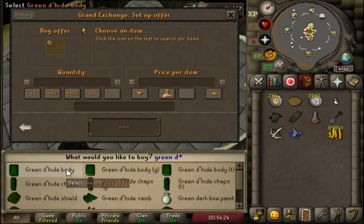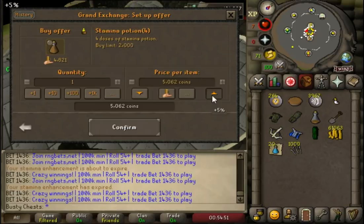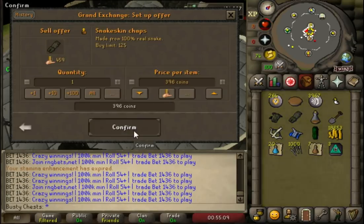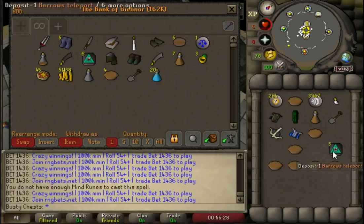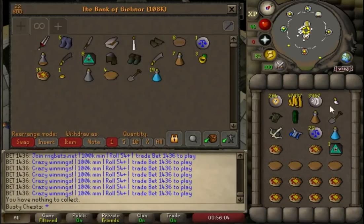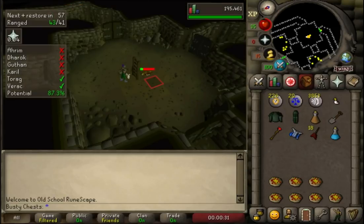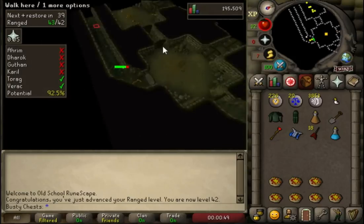Going to sell all these mind runes because we don't really use them anymore - just using chaos runes for fire bolt to kill the brothers. So we bought ourselves some green dragon hide chaps, they'll increase our accuracy loads. We also got 20 ranging potions which means we'll get a lot more damage and a lot more range XP per hour, and we got 1k bone bolts. That should be enough to do us up to nearly 50 range. At 50 we get the first full set, but without that quest we can't wear green, so once we hit blue dragon hide we'll be able to wear the full set. The next big milestone before that will be 46 range - Adamant crossbow and Emerald e-bolts. There's 42 coming in and our accuracy is going up, damage going up, XP flying up.